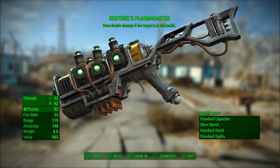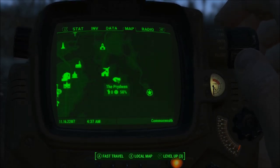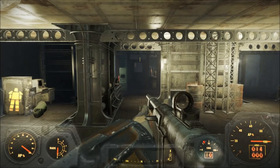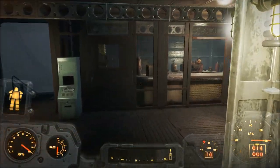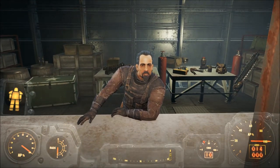But to get this thing, all you have to do is go to the Prydwen as a Sentinel in the Brotherhood of Steel. Not trying to give any spoilers, but you do need to be a Sentinel in order to buy this from Proctor Tegan, much like the Death from Above rocket launcher when you become a Paladin.